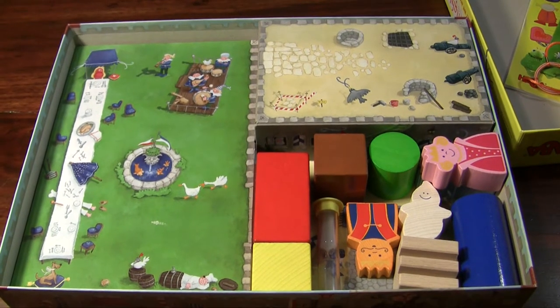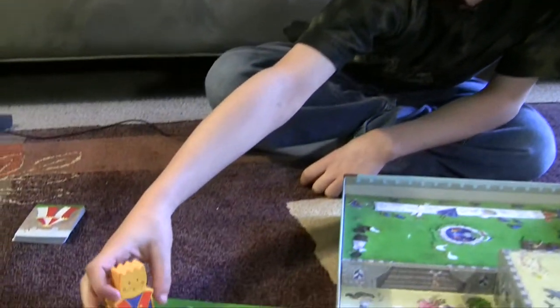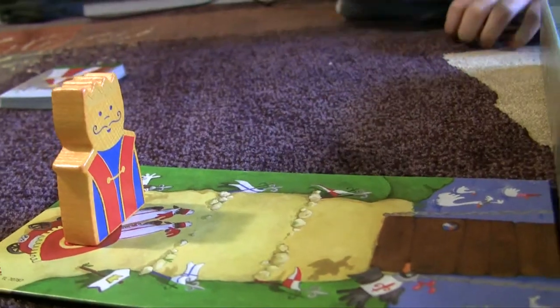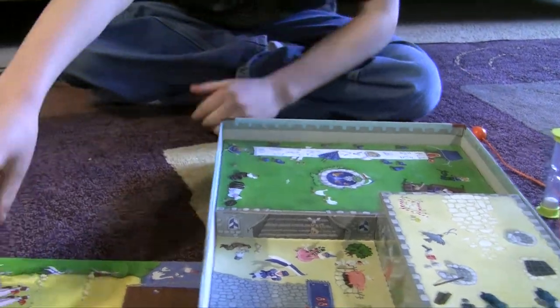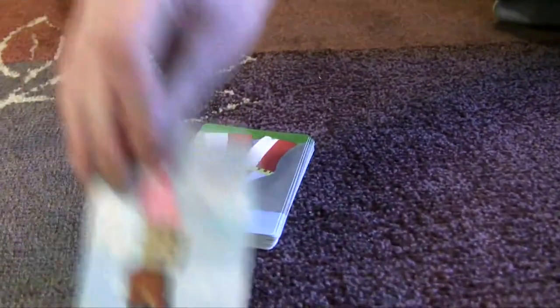Now let's see how the game is played. This game takes up a lot of room so you might need to play on your carpet — we are. At the start of the game, you put your king on the little carriage and then there's a little pathway. Your king wants you to remodel the whole castle, which is three spots, before he gets home. And to remodel the castle, you flip over a card.